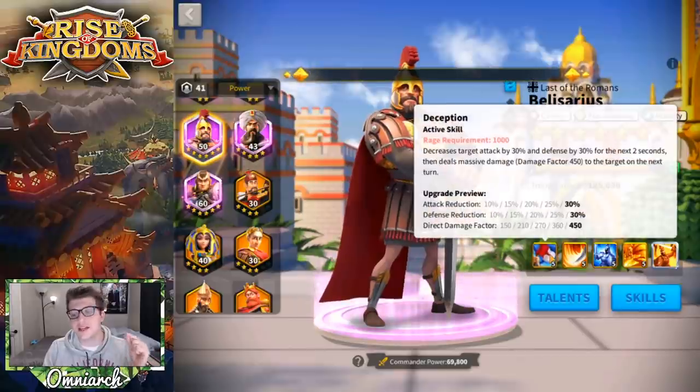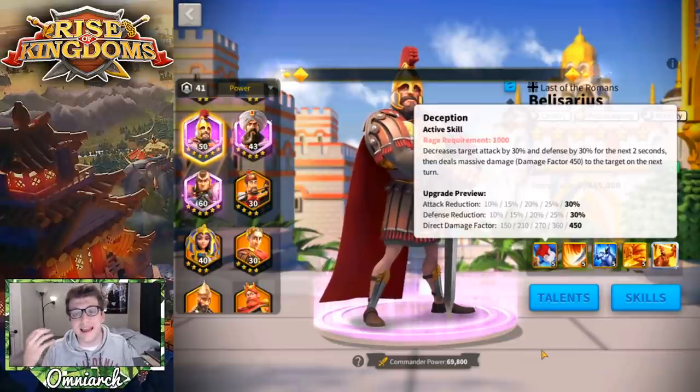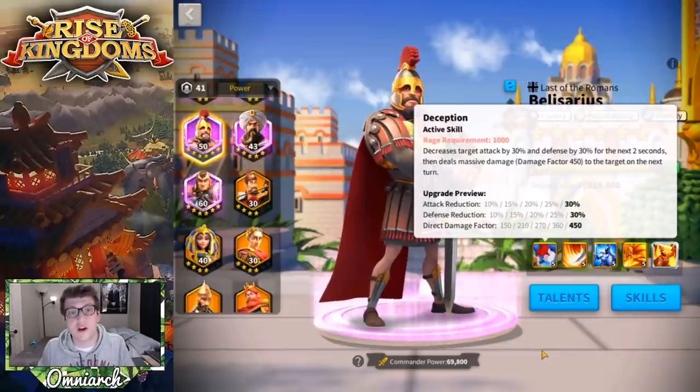Belisarius's first skill — like most commanders — is his best skill. It has a rage requirement of 1,000 and decreases the target's attack by 30% and defense by 30% for the next two seconds, then deals massive damage with a damage factor of 450 to the target on the next turn. This is a really great debuff — it's putting a 60% debuff on a single target, which is super powerful. The debuff is only two seconds, probably because it's so powerful, and the damage factor is also very low to compensate.